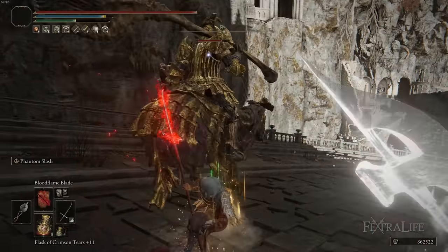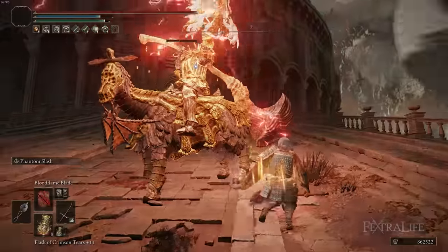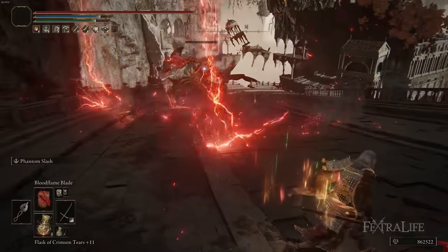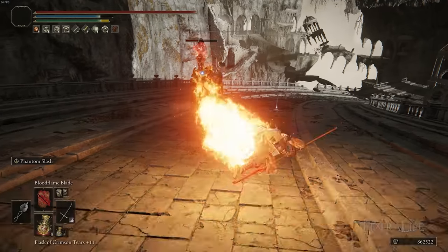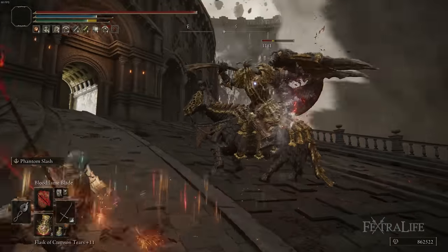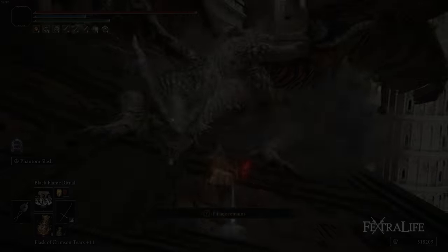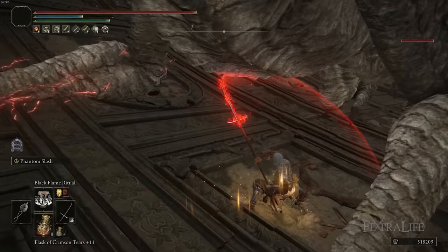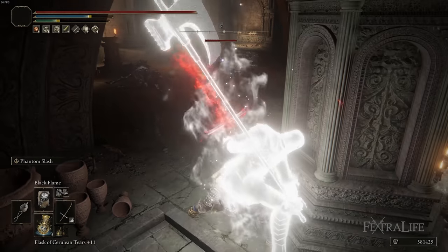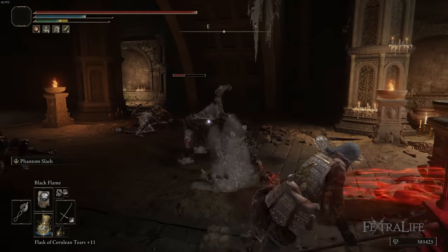Phantom Slash is interesting because it takes a little bit to get used to. When you first fire off the ability, you are going to charge the direction your character is facing, while the Phantom will go directly towards the target you are attacking. So you could be facing the complete opposite direction when you cast this and you'll actually charge that direction, which allows you to use this as an evasion and attack at the same time. You are sort of delayed when you attack after the Phantom, meaning you can send your Phantom into a hostile attack to deal damage, knowing that attack is going to end in a second, and you will follow up when it's safe.